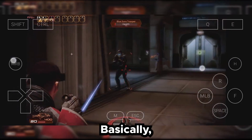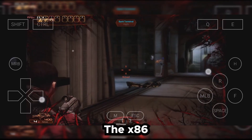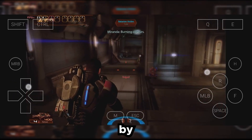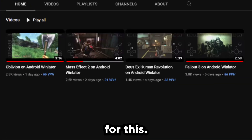So what is Winlater? Basically, Winlater is an Android application that lets you run Windows x86 and x64 applications using Box64 and Box86. It was developed by this guy right here, Bruno SX, where he has some of the gameplay portages.